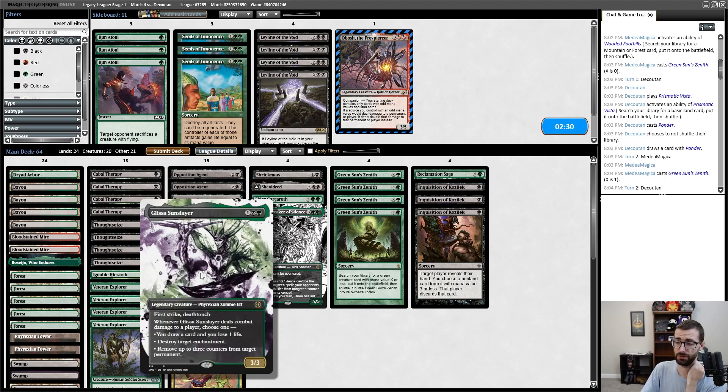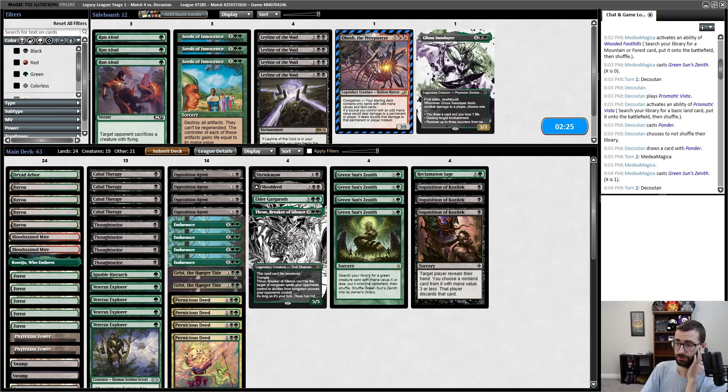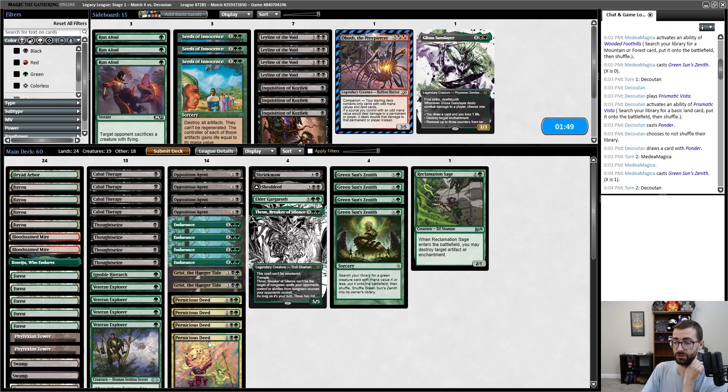This is why I was going aggro and ignoring the planeswalker — to avoid this exact situation. Rex Sage is fine — these are playable. I think I get rid of this — my opponent just showed me a copy of Karakas so that can go. I'm probably going down on the number of Deeds I'm playing. Inquisition missing Caldra is such a big deal. I'm not super happy with my boarding options — I'm super targeted at specific things: graveyard-focused combo decks with Leyline of the Void, Eightcast with Seeds of Innocence, Delver with Run Afoul.